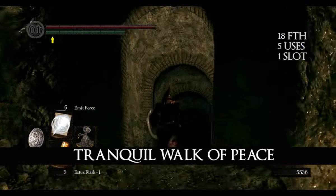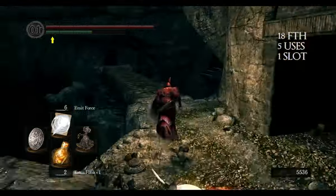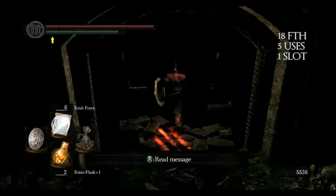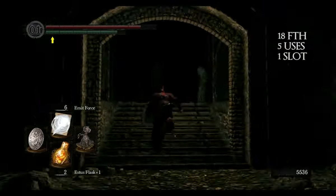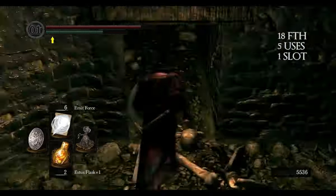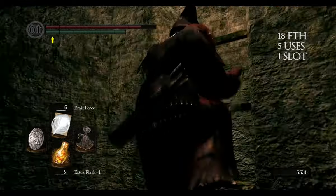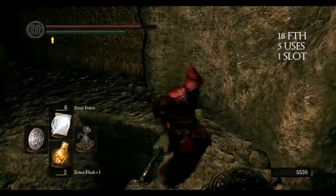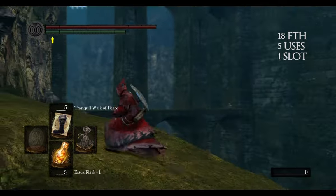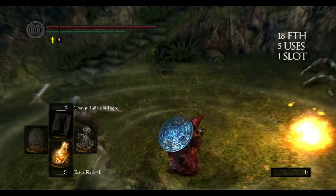Tranquil Walk of Peace can be found in the Catacombs. I'm showing you the way from the second bonfire, but as always our enemies are dead already, so be careful. This spell slows down the movement of all enemies around you.